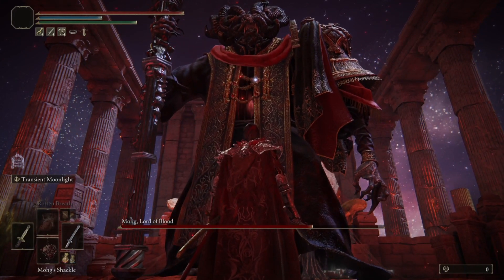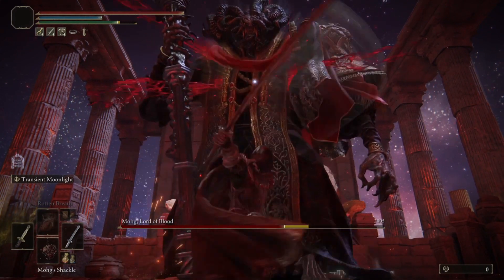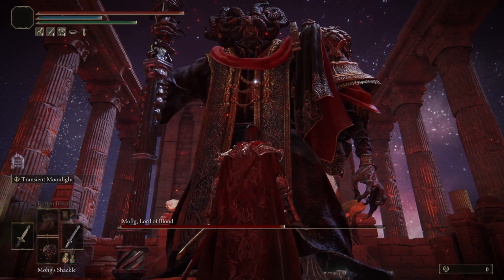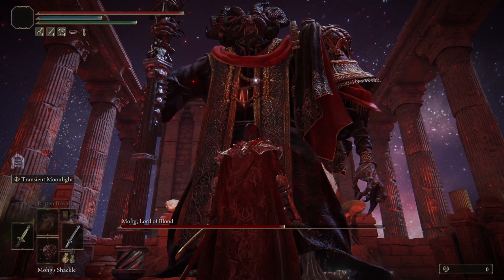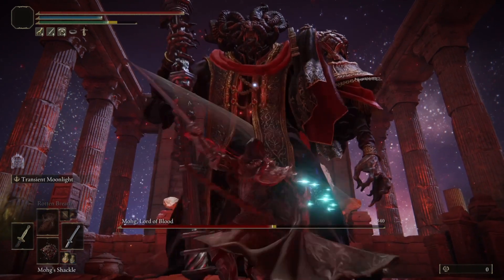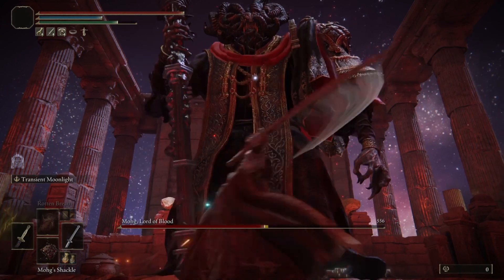I actually staggered him the attempt before this and he messed me up even with just a sliver of health. So this is definitely the route to take — just hit him a couple times and then pause. Depending on the weapon, some weapons stagger a lot quicker, some don't, so you want to make sure you're just hitting him a few times here and there and then you should be good to go.